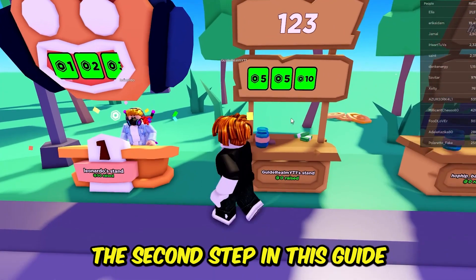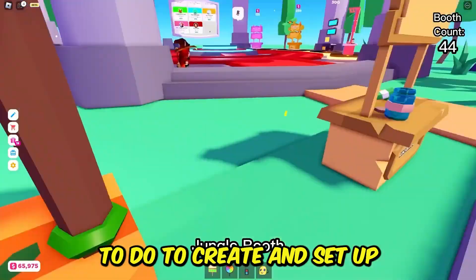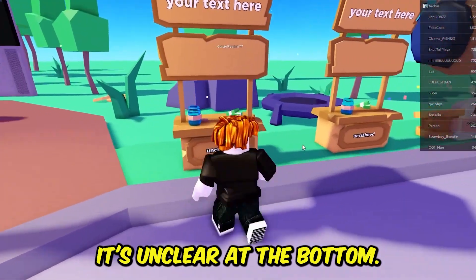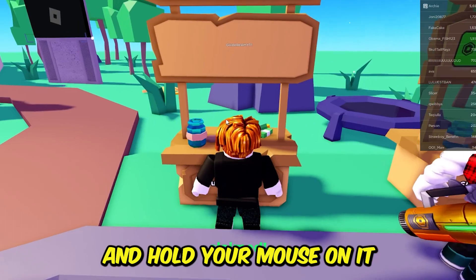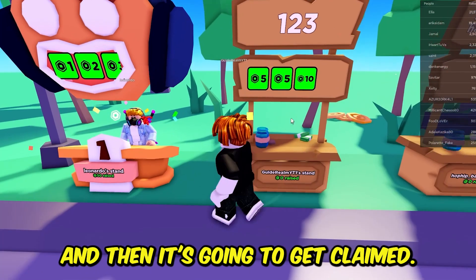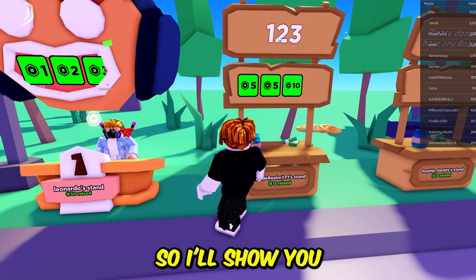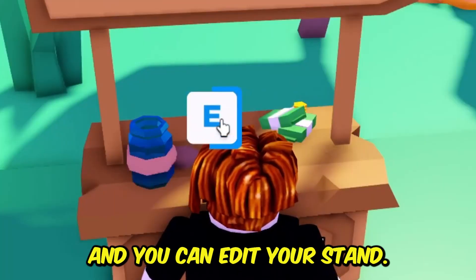The second step in this guide is creating your own stand. The first thing you need to do is claim a stand that is currently unclaimed. As you can see, it shows as unclaimed at the bottom. Once you get that option, hold your mouse on it or hold E to claim it. Once claimed, you'll see the text area above the stand.